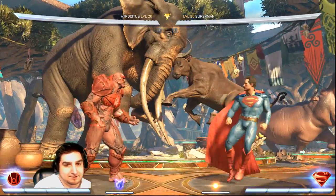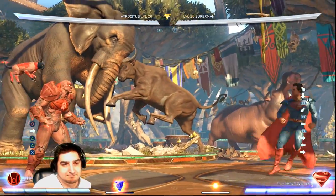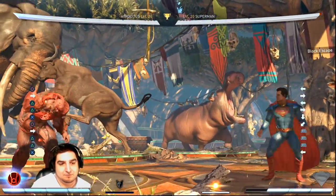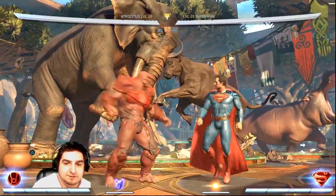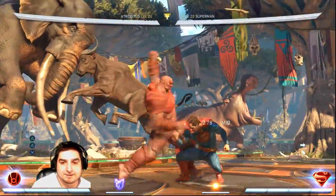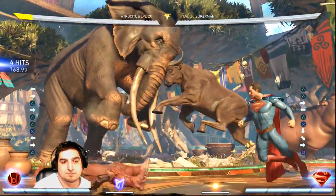So you couple that with him doing all sorts of moves with his little kitty, and yeah, the trait is definitely not as good as it was before. Which is a good thing because it was definitely too strong before. They also changed this so that the last hit is a high, so you can just duck that — it's not a true block string anymore. Or you can punish it like that.